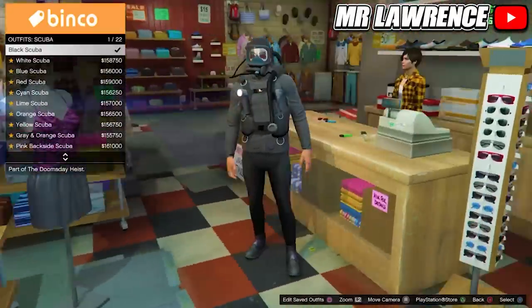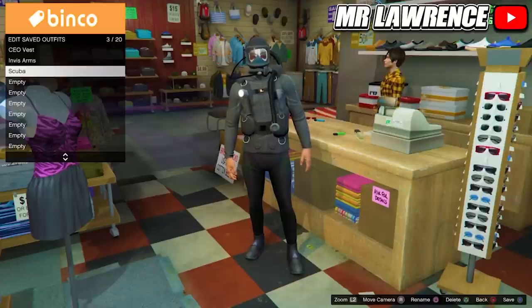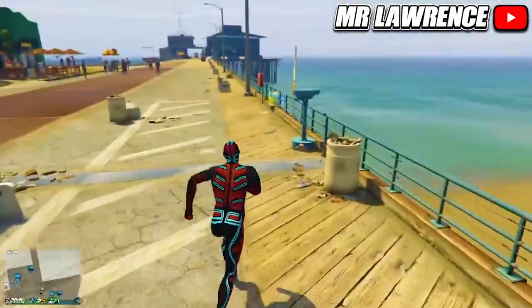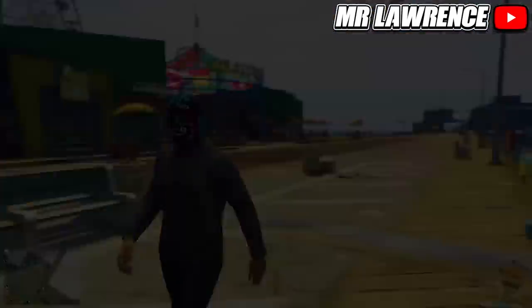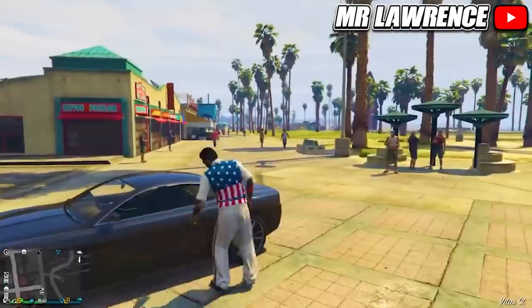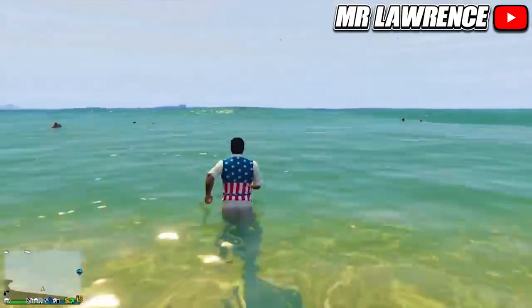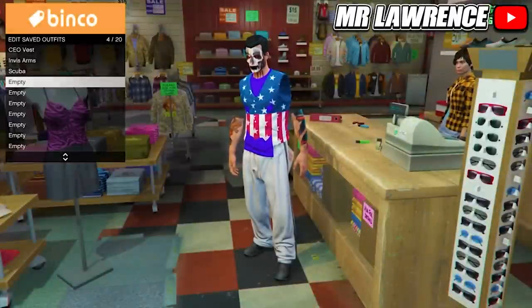The last glitch is an invisible arms glitch and we will need a scuba suit again. Save your scuba outfit and equip a body suit, then do the telescope glitch again to merge the body suit mask on your scuba outfit. Then go to the mask store, tops, vests and equip any of the normal vests — it's almost 4th of July so I will equip this one. Then make your way over to the sea, swim until your character has the scuba gear, then open your interaction menu and take the easy way out. You will respawn with permanent invisible arms. You can now save it and make a cool 4th of July outfit.